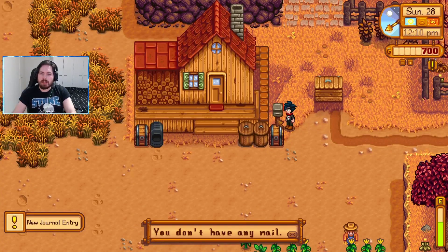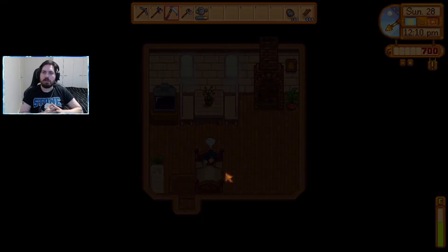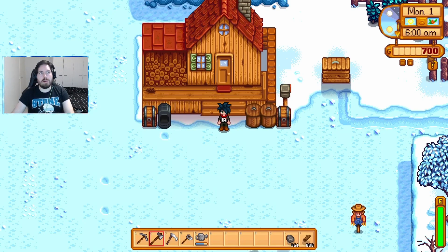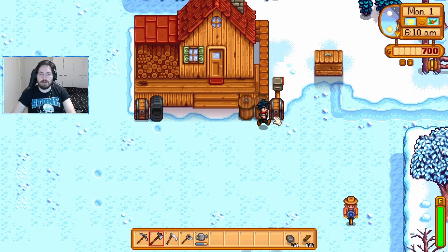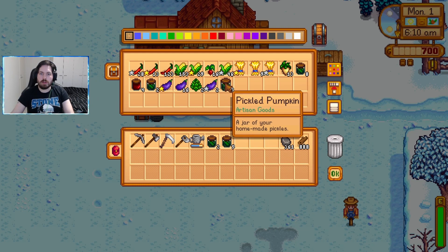When we get the seed maker it's game over — we're just going to be printing money. It's still going to take us a long time. Having to water all these by hand throughout summer and autumn has been horrible. So I'm very happy that we should soon hopefully get our hands on the sprinklers. Mail — blackberry stuff, Mayor Lewis, except we don't get a birthday gift from my mother or something like that. Yeah, we'll go to sleep right now, we'll wake up in winter time. We've not sold a single thing — we start off with 500 and spent 100 for making a furnace and 100 for making a scarecrow.